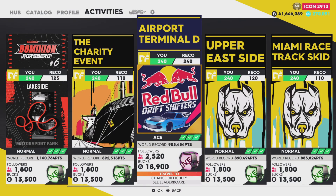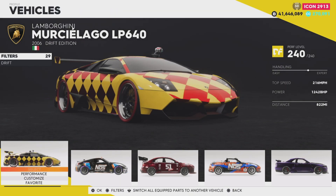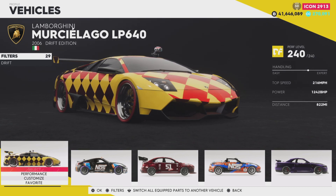Hey everybody, how you doing? I'm jumping into a brand new video. In today's video, I'm going to show you how you could beat the drift event on Airport Terminal D on Ace using an automatic transmission. The best car for it is the Lamborghini Murcielago LB640.